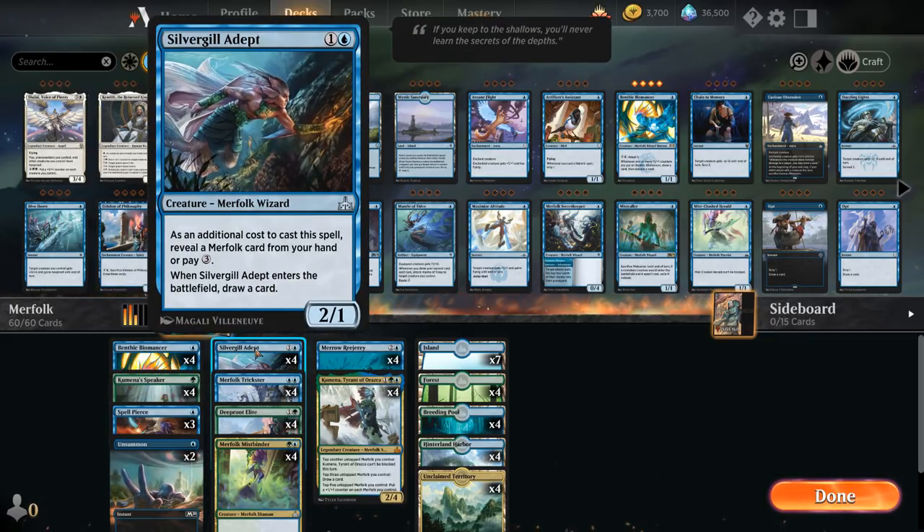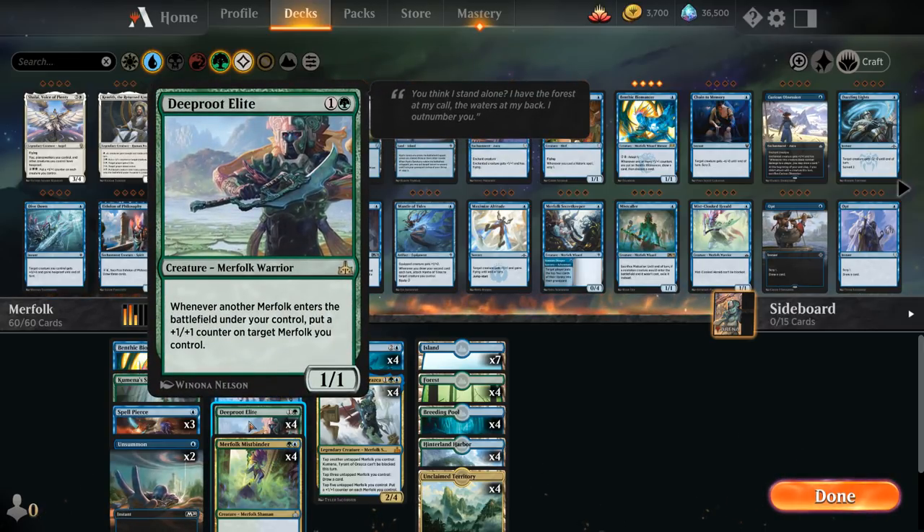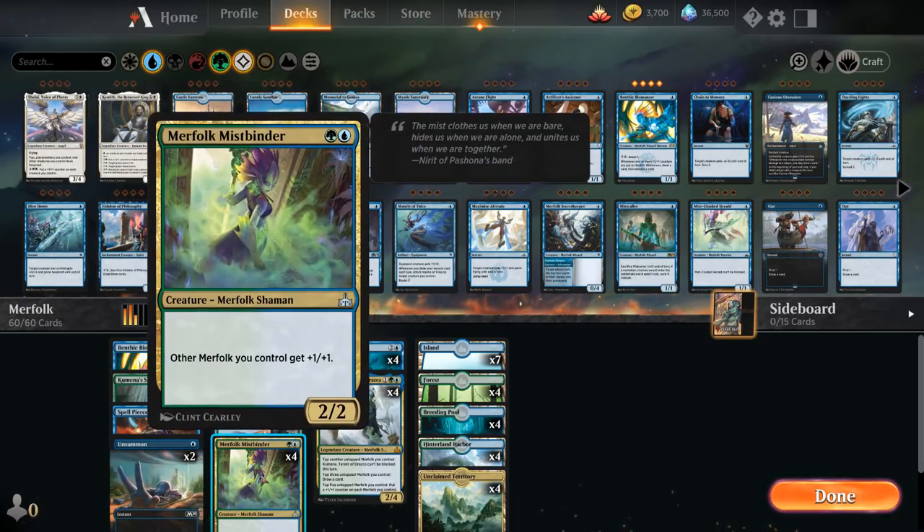At two mana we've got Silvergill Adept, a staple of any Merfolk deck — a 2/1 that draws a card when it enters the battlefield, as long as we reveal a Merfolk from our hand. We also have Merfolk Trickster, which can tap down an opposing creature when it enters and removes all its abilities, potentially letting us ambush a flier or neutralize first strike. Then Deeproot Elite is a 1/1 that places a +1/+1 counter on a target Merfolk whenever another Merfolk enters, which combos well with Benthic Biomancer. Finally, Merfolk Mistbinder is the typical lord — two mana for a 2/2 giving other Merfolk +1/+1.